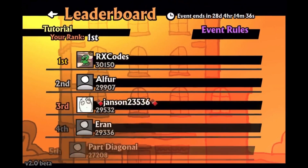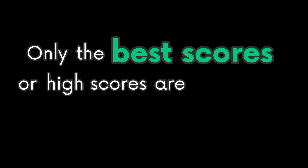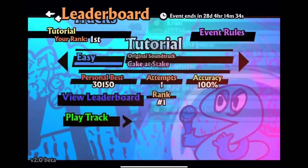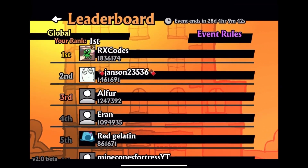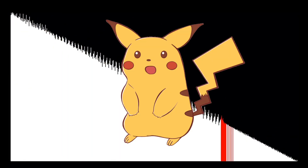Every level has its own leaderboard, and there is a global leaderboard that combines all scores together — only high scores are counted. Every time a player requests a leaderboard, the server recalculates rankings so the player always gets the latest info. The server loops through every player who has completed a level and sorts scores from greatest to lowest. For the global leaderboard, it iterates through every player on every level, adds all high scores together, then sorts from greatest to lowest.